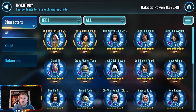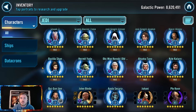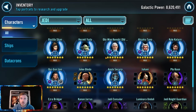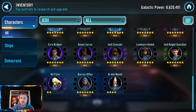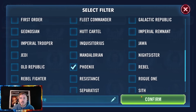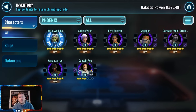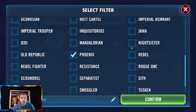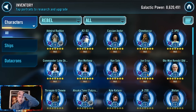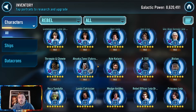Let me see — Jolee and Bastila. It's not the worst to go without them at high relic for Leviathan. There's Revan up to R7. Wat Tambor — four star, no surprise, I'm not going to chirp you for that. Phoenix — nope. But we do have the omicron on Rex, which might be a little premature at this level of gear. Let's check Rebel General — you'll get the best stuff.